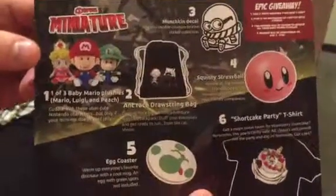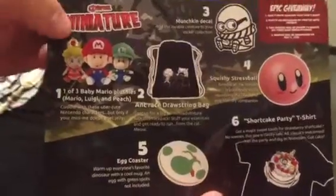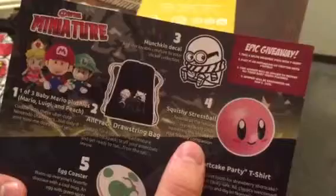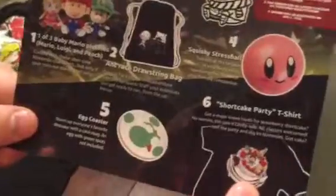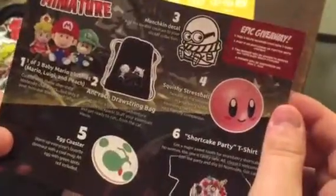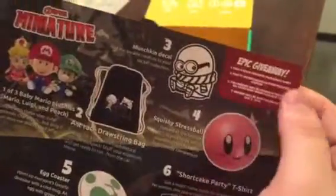They're small, eating a huge huge cake. So everyone got one of three options: either Peach, baby Peach, baby Mario, or baby Luigi. Everyone got the ant racing drawstring bag, a munchkin decal sticker, a Kirby stress ball, and the Yoshi coaster.